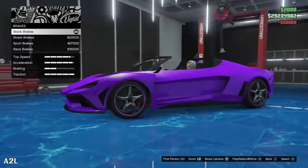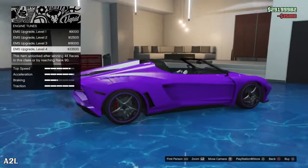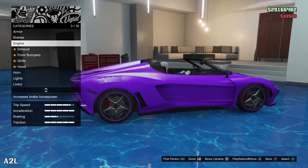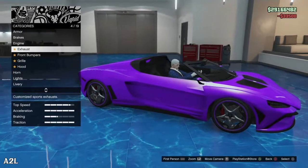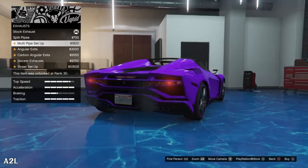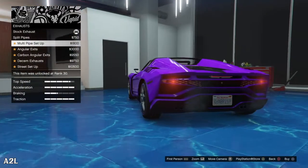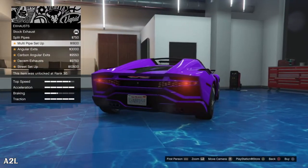Armor, 50,000. Brakes, 35,000. Exhaust — there's 10 exhausts in the stock exhaust right there. We also got the split exhaust option.